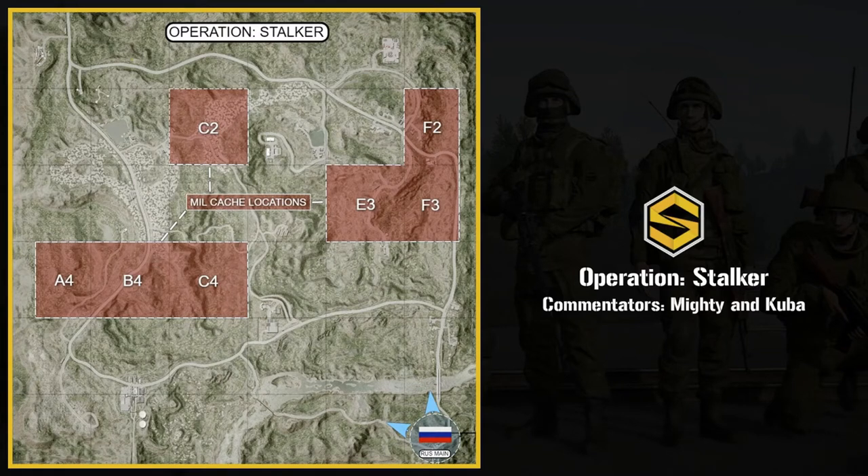I've heard the militia are planning to drop a FOB on the east side, which is going to be interesting to defend because there's a giant ridge line on the east side that you can sneak behind if you're not careful.